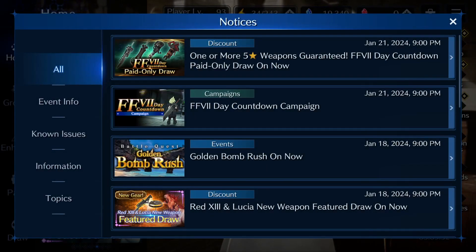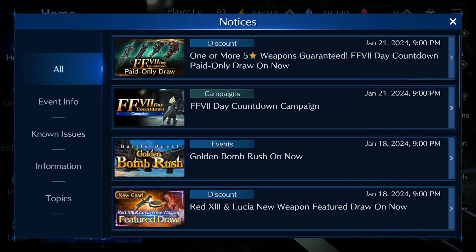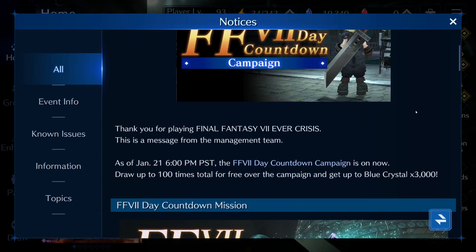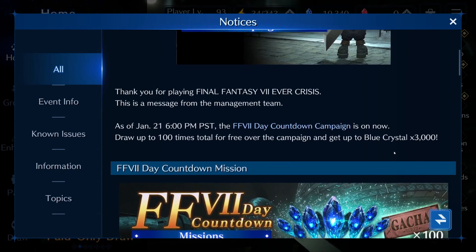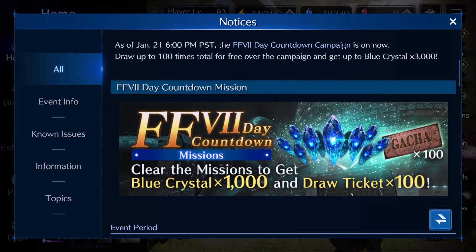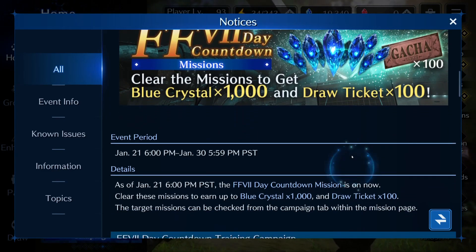Hey friends and foes, it's Manway Suleymo, and we have another update — the Final Fantasy 7 Day Countdown Campaign. Looks like there's going to be 100 times free draws. That's pretty freaking sweet. And 3,000 crystals. Nice.